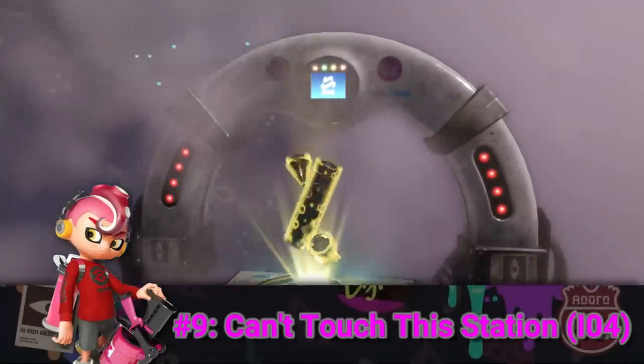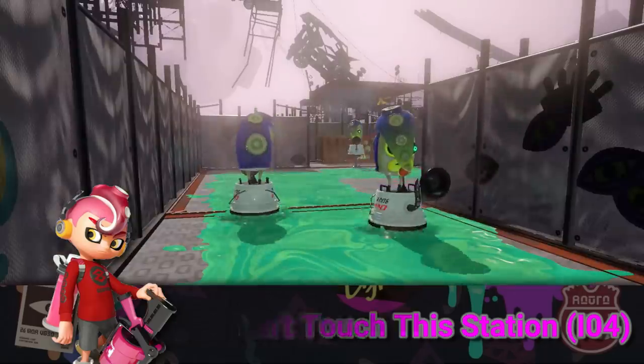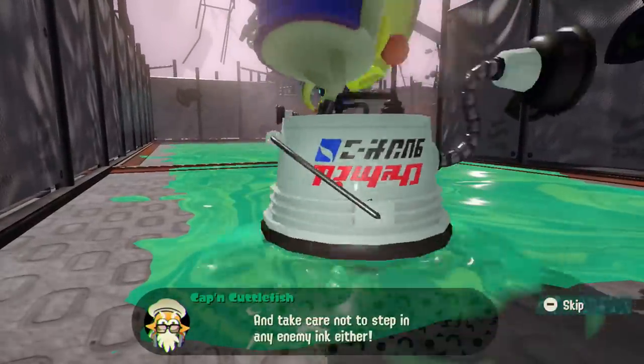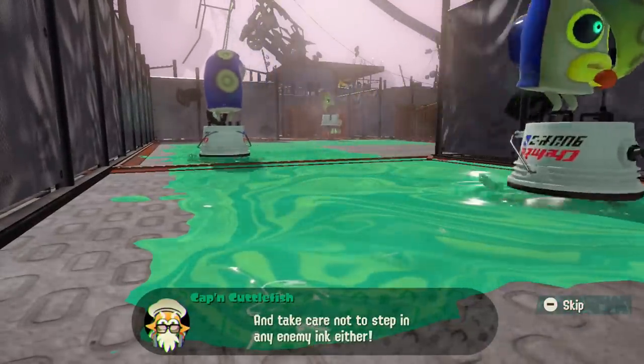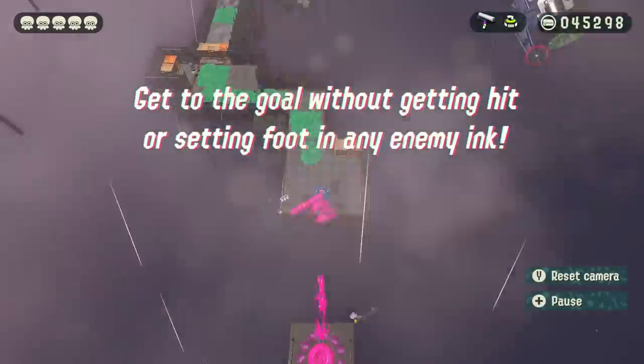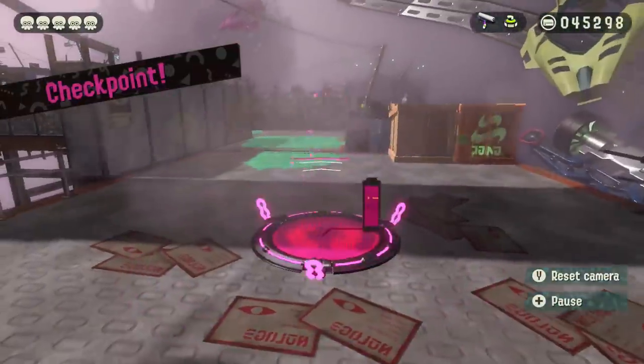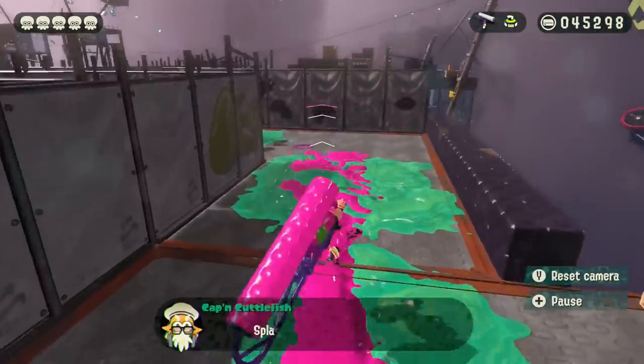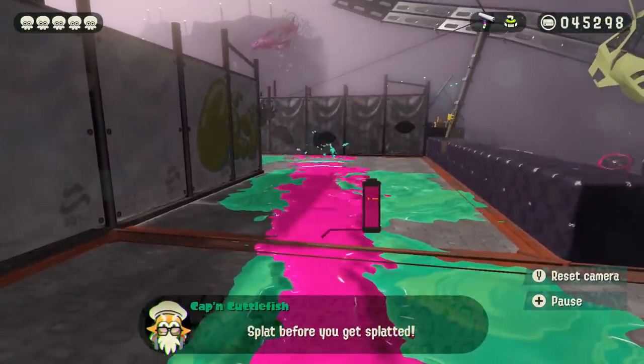The Can't Touch the Station is also certainly one of the hardest, but in a unique way. You're put up against an Octo Canyon type of level with the objective of getting to the goal without taking any damage. Not only that, but you also can't step in any enemy ink. This may sound easy, but when using the roller in this level, which isn't the best weapon for inking the ground, the Can't Touch the Station becomes quite the challenge.